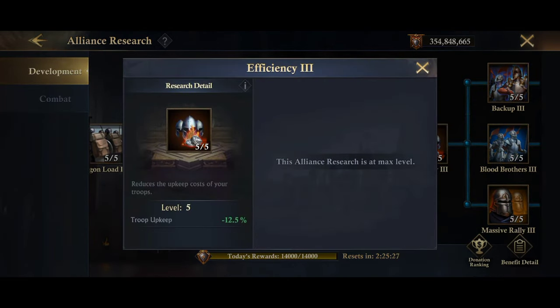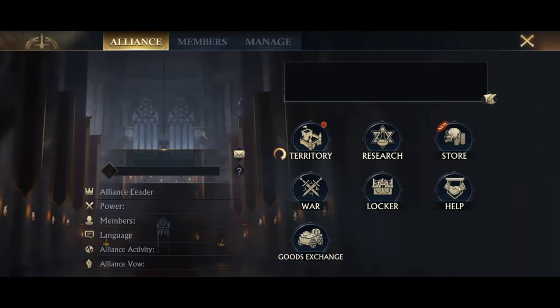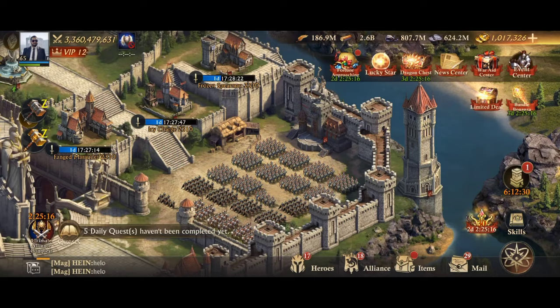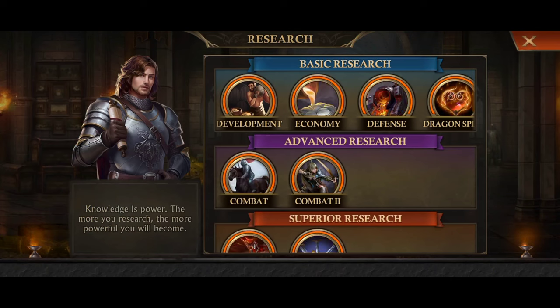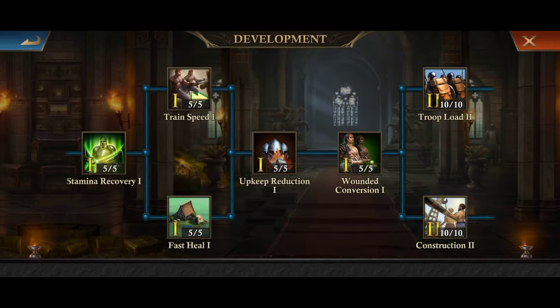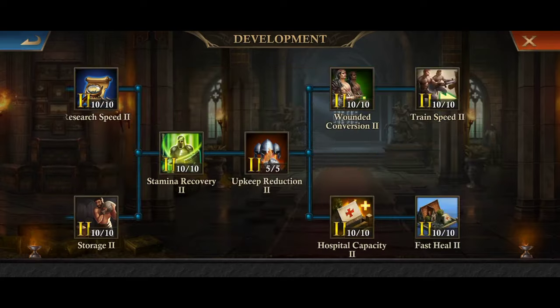So the 25% from the max efficiency skill in your alliance research and the 65% from being within your alliance territory borders gives you a 90% reduction of food consumed by your troops. The last 10% comes from the individual research in your university under the development section for upkeep reduction — there are two skills there with 5% each for troop reduction once both are fully researched.